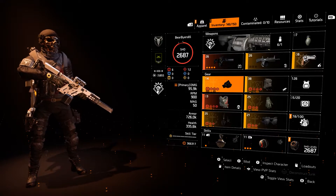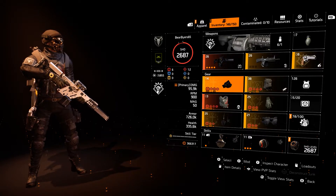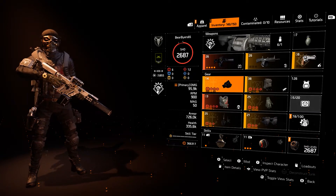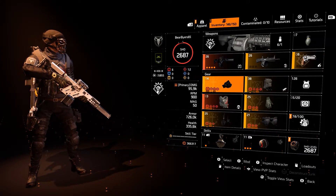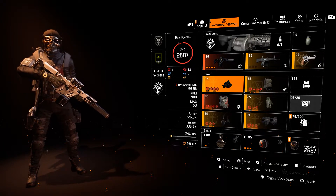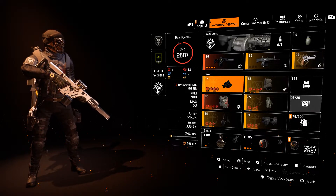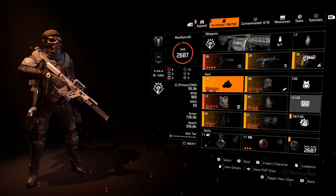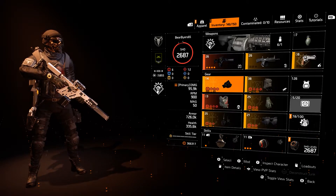I'm seeing more and more glitches as the week went by. I heard some really bad ones on PC when TU12.1 came out, but we were doing okay on Xbox. These last few days we've seen some really weird stuff, including going from level 60 on the Summit straight up to level 100 — while I'm not complaining, it was not expected.